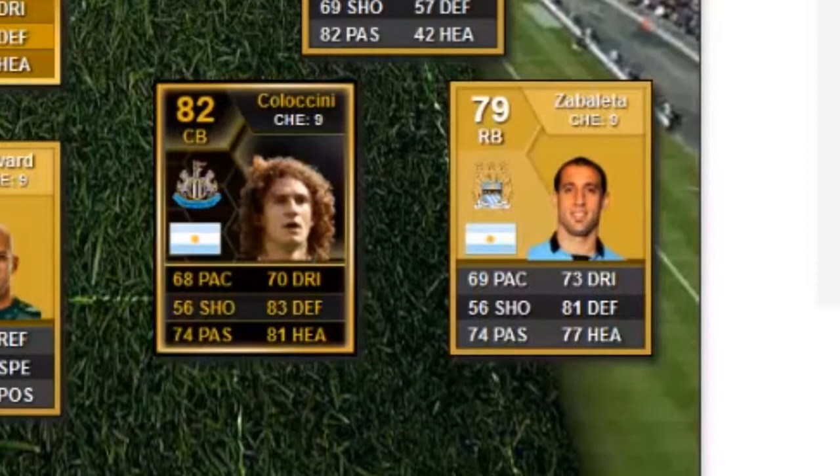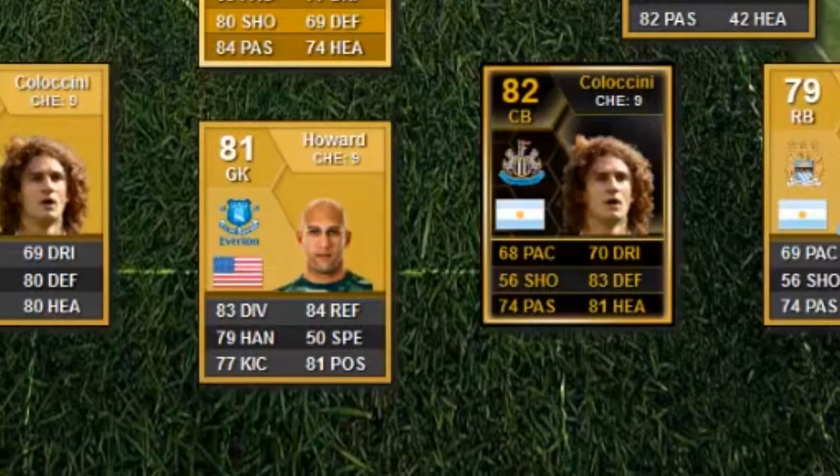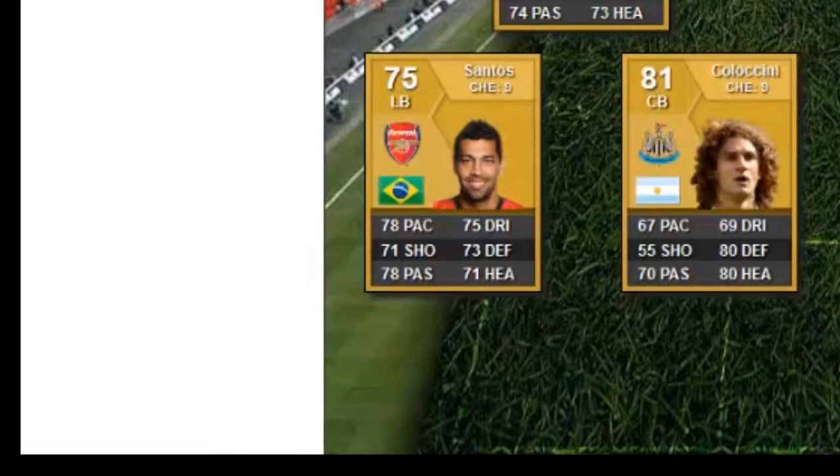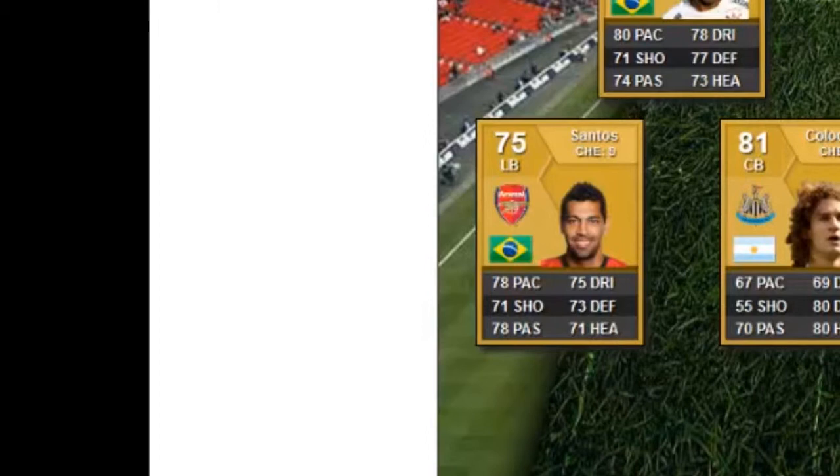Next up we have the two full backs: Sandoz, an Arsenal man, and Zabaleta from Manchester City. They are strong in the same things Colaccini is, except better adapted for their roles. They link through to Colaccini as they are both in the BPL — the Barclays Premier League.